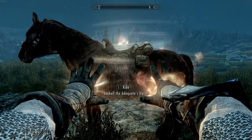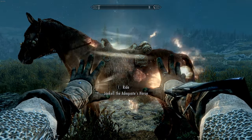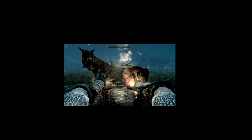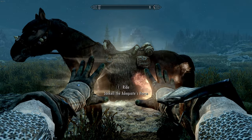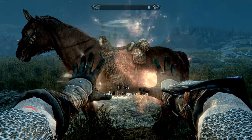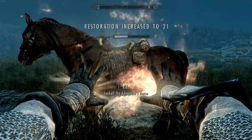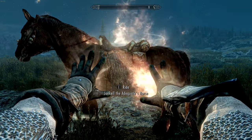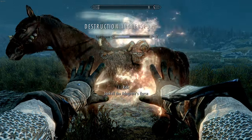Now that we've got these equipped, go ahead and just hit your horse. On Adept difficulty we're healing him so fast that we're not really damaging him, but we are damaging him at the same time because he's a living creature. You'll see here in a second when it levels up for us — Restoration increases!